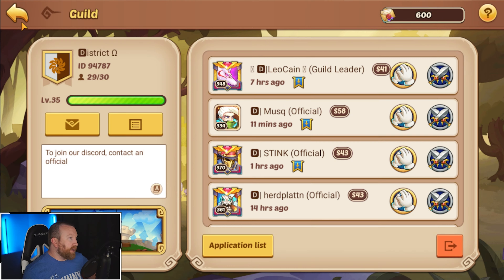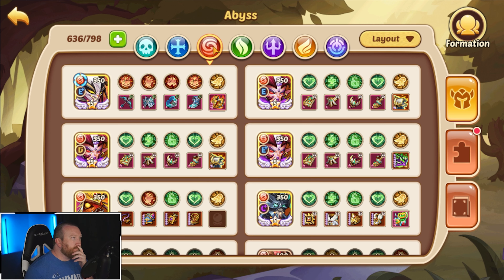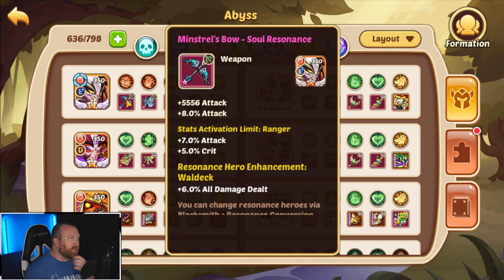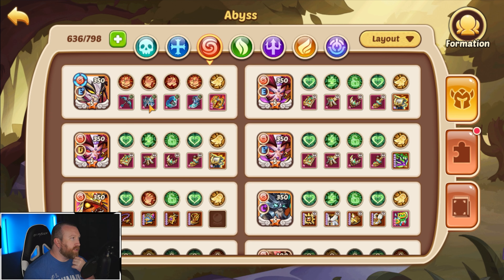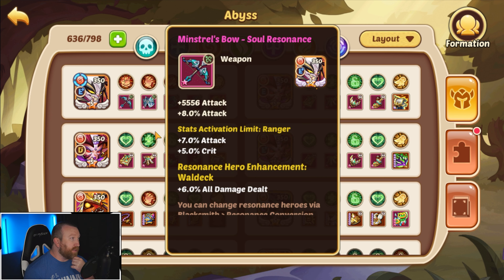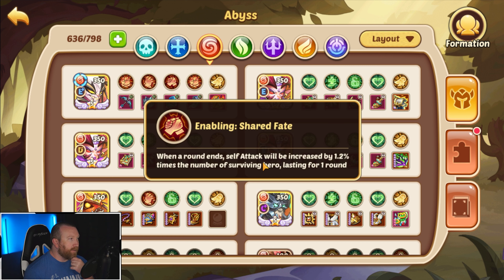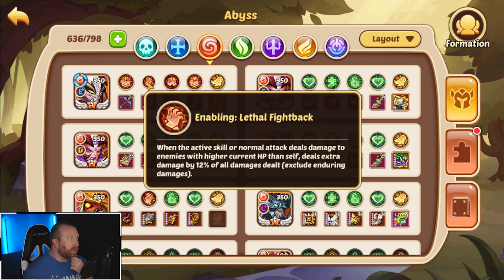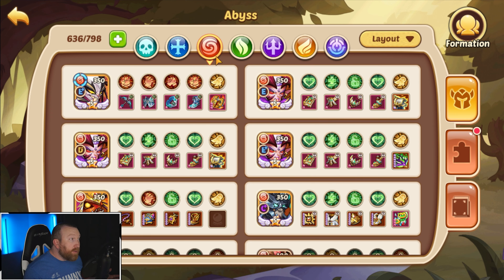We're gonna have to come back and figure that out again. I think Crown's the way to go, but if you guys know something different — I think honestly just changing to all those attack nodes will be better. And of course we have a couple Waldeck pieces, the all damage dealt is pretty good. I think just changing over to 16% extra attack, and the 1.2% for surviving — because we don't have to worry about CC — and we should be good to go.